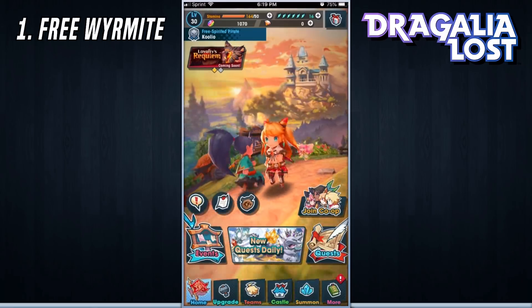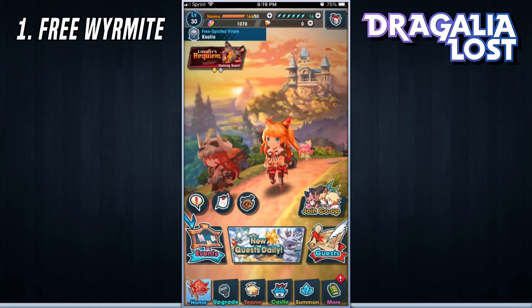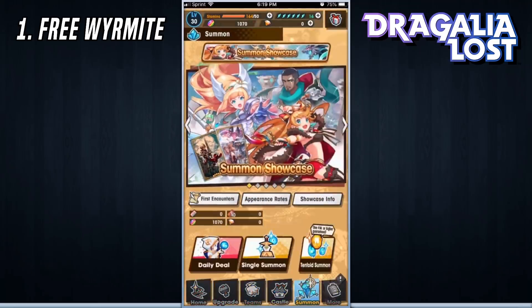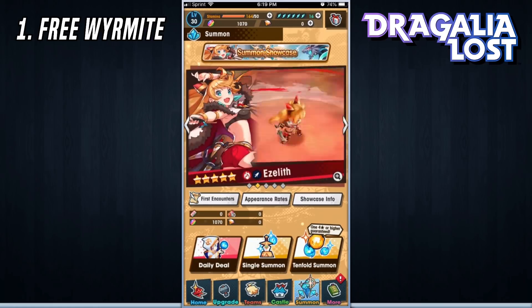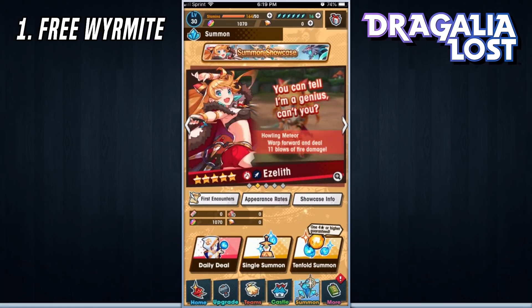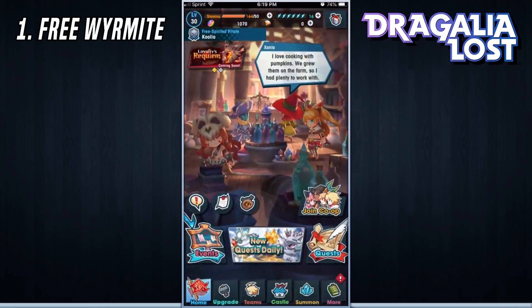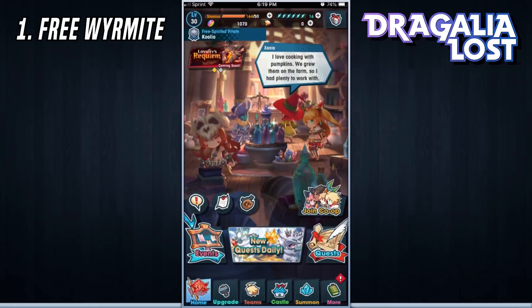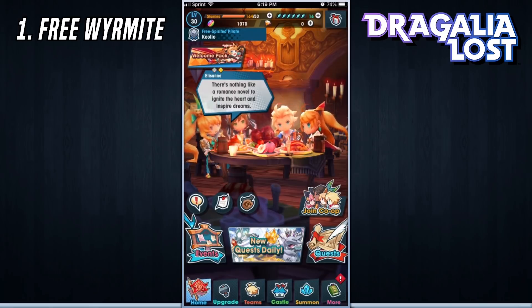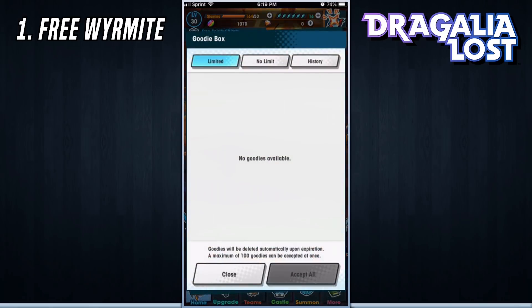The first one I want to talk about is the different ways that you can obtain Wyrmite for free in the game. Wyrmite is used to summon heroes, and we want to get as much as possible because the more heroes, dragons, and Wyrm Prints you get, the better you can progress. You can get free Wyrmite by playing through the story missions — if you get 3 stars on each mission you get a total of 25 free Wyrmite sent to your gift mail goodie box at the top.